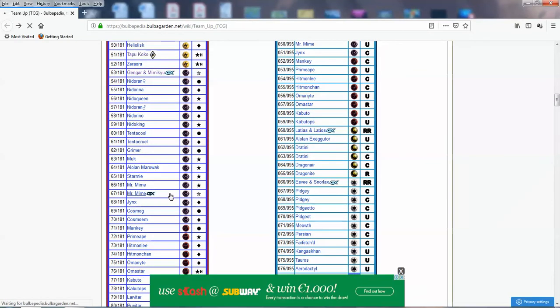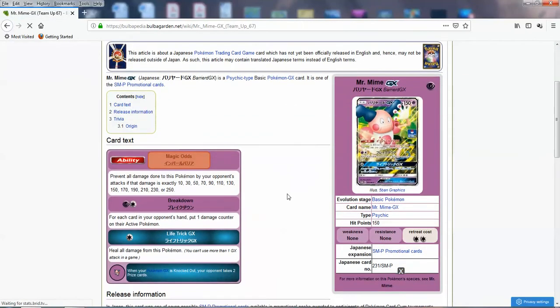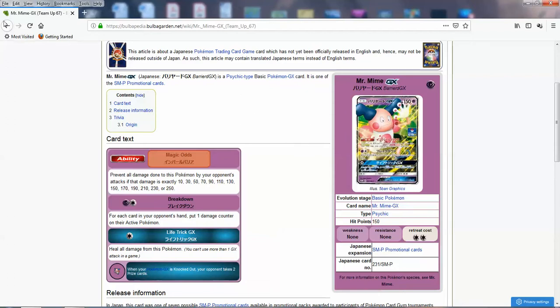We've got Mr. Mime GX here — this was supposed to come in Celestial Storm or Dragon Majesty. Just like back then we had two Mr. Mime EXs, same idea here. We've got the Mr. Mime GX that blocks even-number damage, and this one has Magic Odds — blocking 10, 30, 50, 70, 90, 110, 130, 150, 170. Odd damage, basically. I think the rest of the attacks are the same. You can use this as a wall Pokemon.